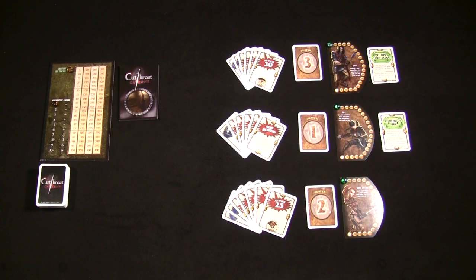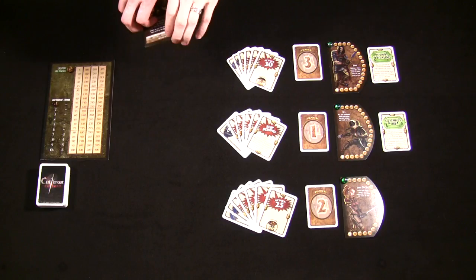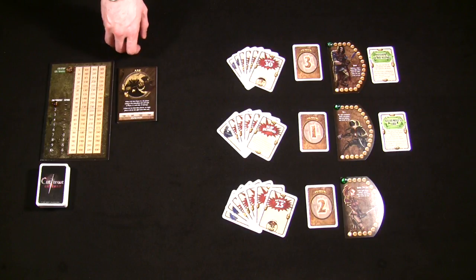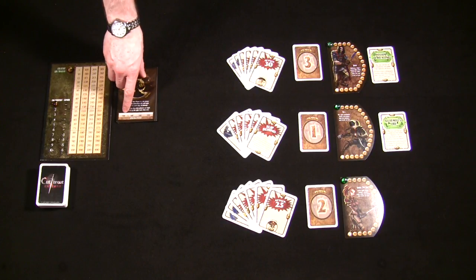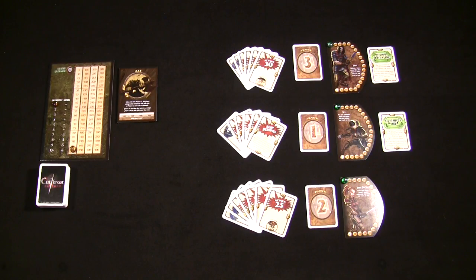Now that everything's set up, we can go ahead and start the game. The first thing we need to do is flip over the encounter and figure out exactly what we're going to be fighting and get his hit points set up. The first monster we're going to fight is Axe. Axe is a creature who's going to be worth two prestige points to whoever lands the killing blow. Since we're only playing a three player game, he's only going to have 100 hit points, but that's more than enough to make him a nasty creature, especially because of the special power. Axe is actually a pretty tough monster in a three player game - in a six player game he's not quite so bad.